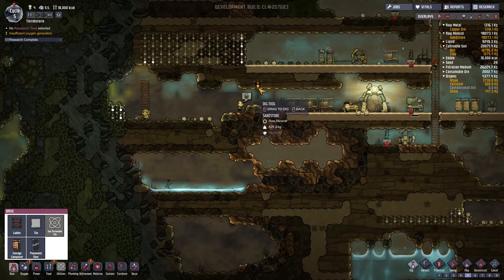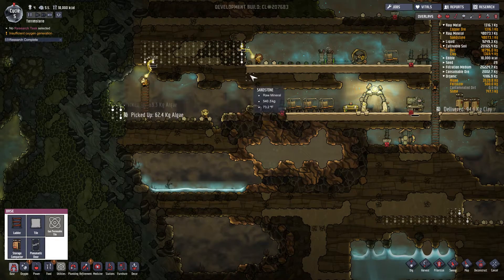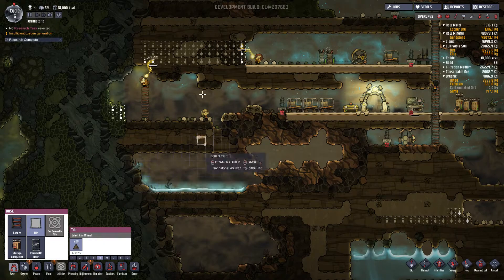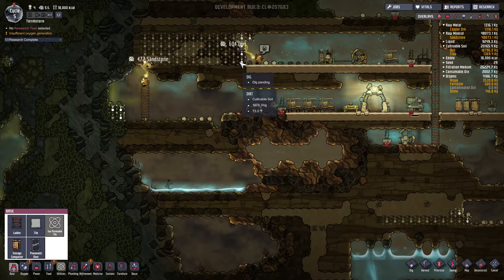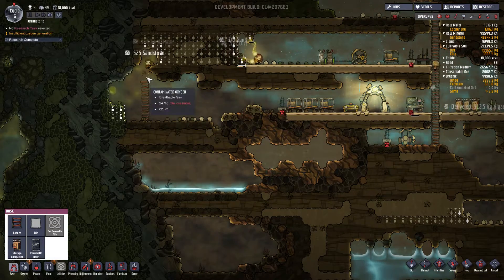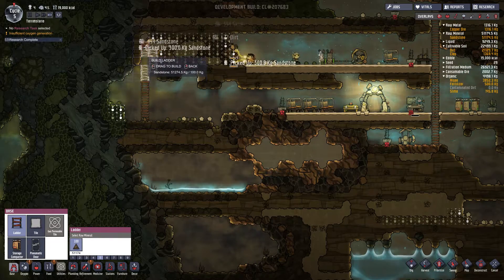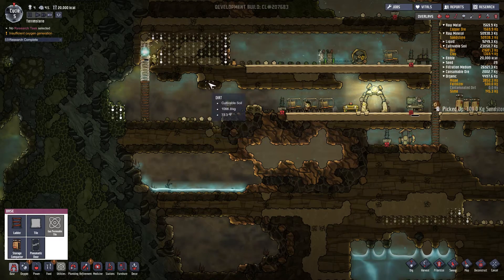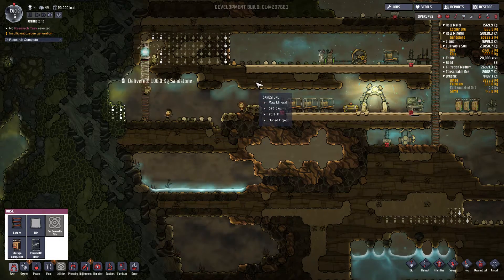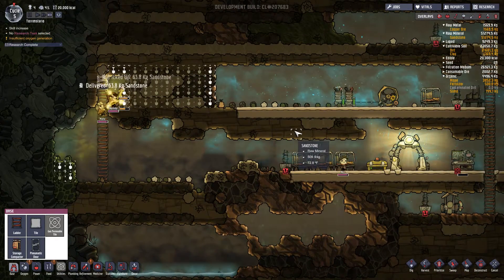Why do I have that four high? I definitely don't need to have that four high. Although, why not have it four high, actually? I think they can reach four high. I can never remember how high they can reach. Build the ladder — oh, they can jump from the ladder! That's kind of cool.